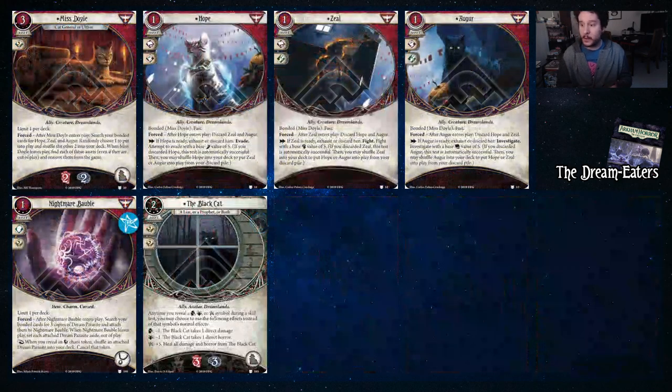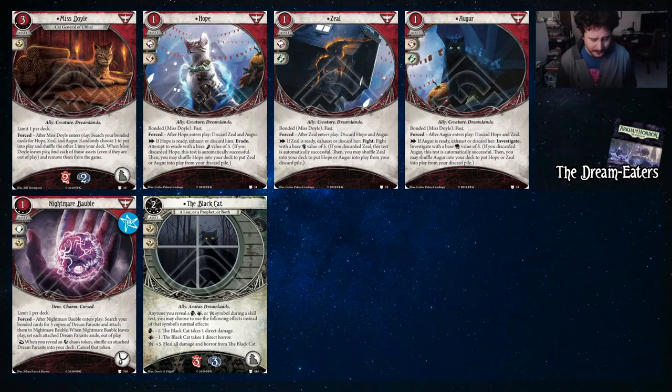In Dream Eaters we got Miss Doyle. She comes into play and you choose one of her little Dreamlands creatures — Hope, Zeal, or Augur — to put into play randomly, and the rest get shuffled into your deck. They all work the same — they're all fast, they all cost one. They all let you either evade, fight, or investigate with a base value of five. You may exhaust them to do it, or discard them to automatically succeed. If you discard them and automatically succeed, you may put one of the others into play from your discard pile by shuffling the one you just discarded back into your deck.